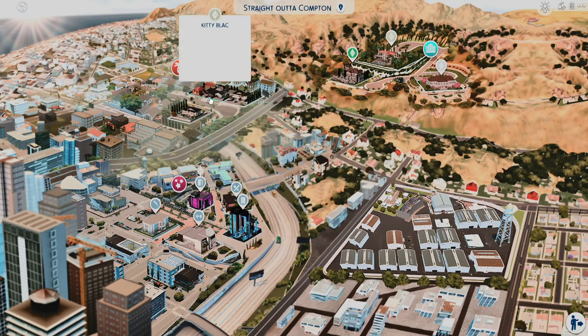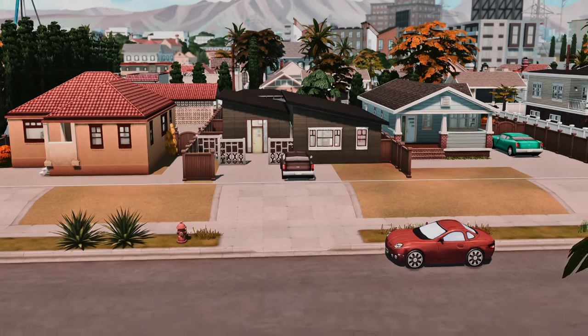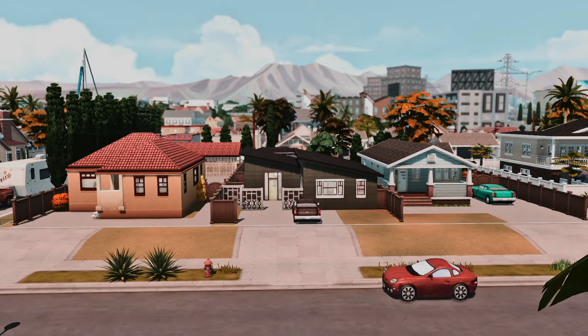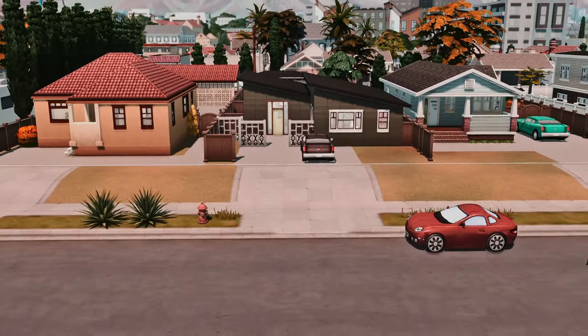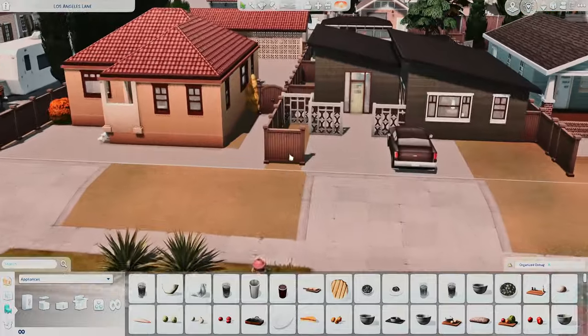Our next build is in what I call 'Straight Out of Compton,' aka Del Sol Valley, on this 50 by 40 lot. Please, if you see any insane names, just ignore it. Builds two through four are on this particular lot. I always had a really big problem with this lot because it's so big and randomly placed — but I think they planned it out years ahead to make it functional one day, which they did.